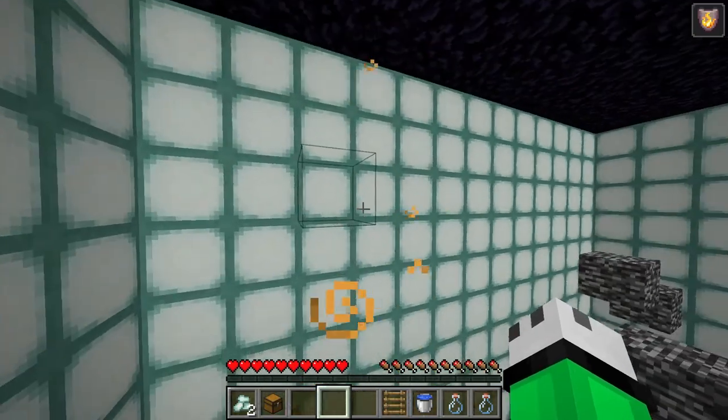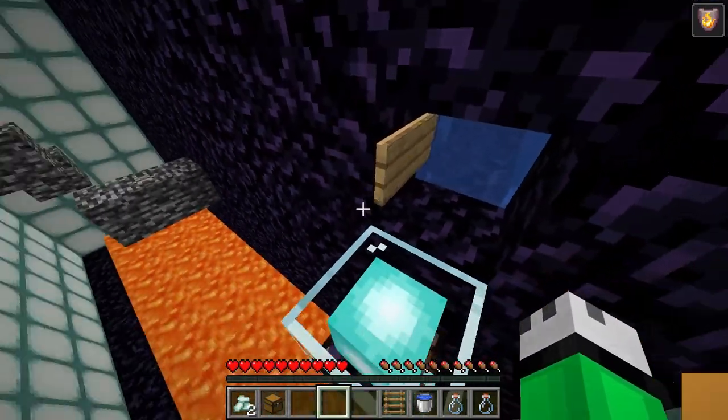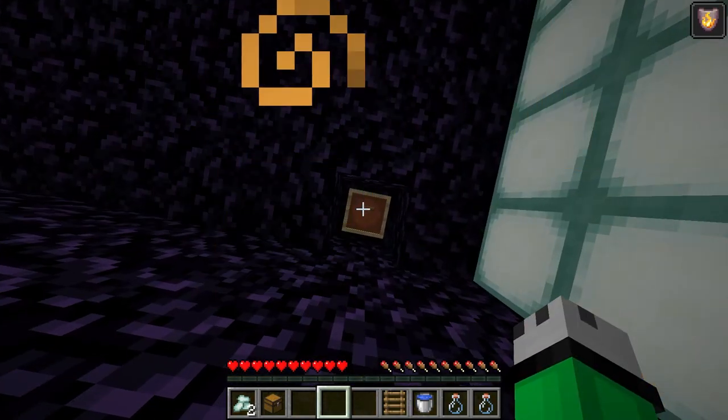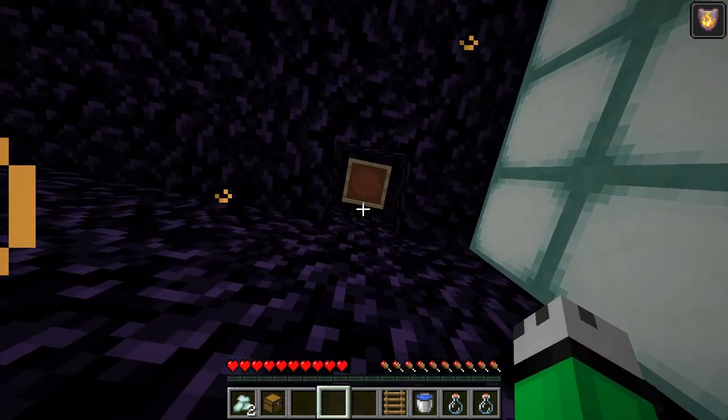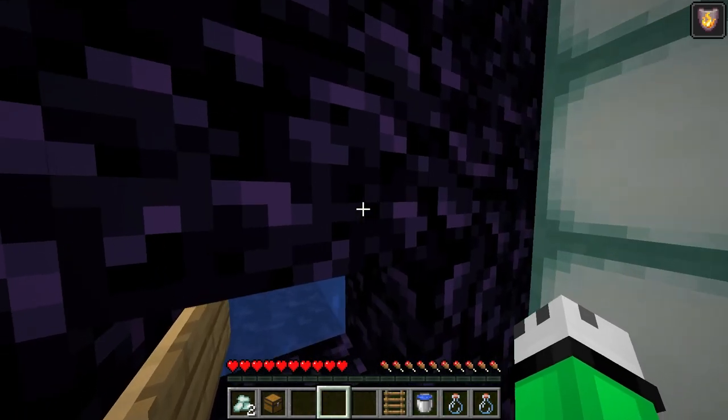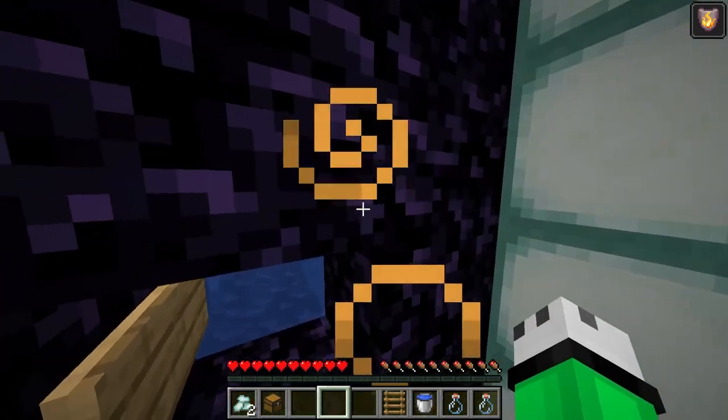Maybe we can use the water to go into crawling but that might mess something up. There's a trapdoor up there — let's go ahead and grab that. Where did the trapdoor go? I just broke it and it just disappeared. I don't know what's up with that but now I don't know how we're gonna get in.